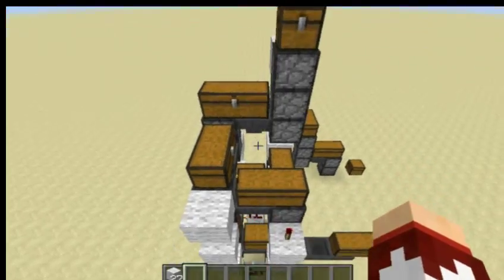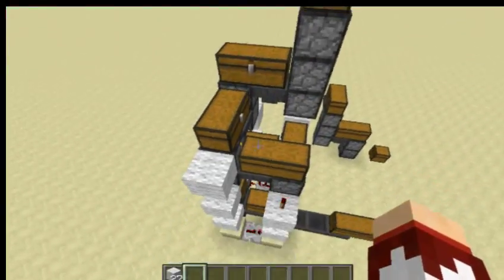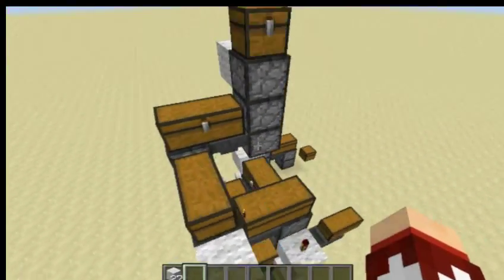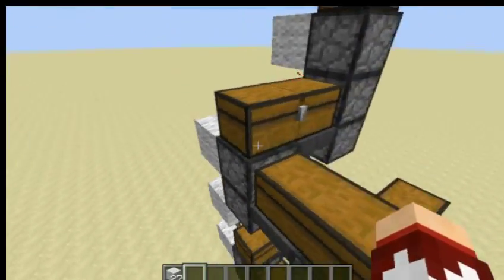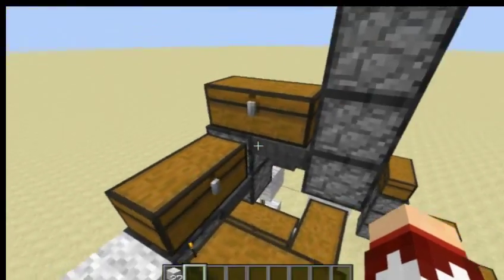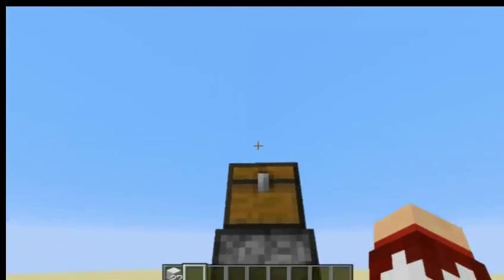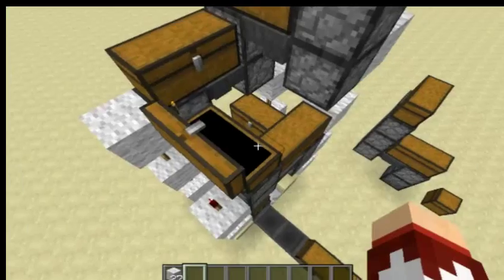Here is the same thing without the floor and walls so you can see a bit better. On why it's a bulk one — as you can see, every step as it goes up it has a double chest which has some stuff inside that it can bring up to the main chest up here.